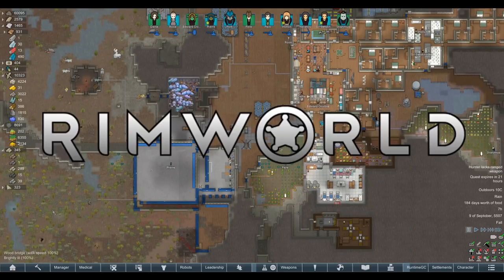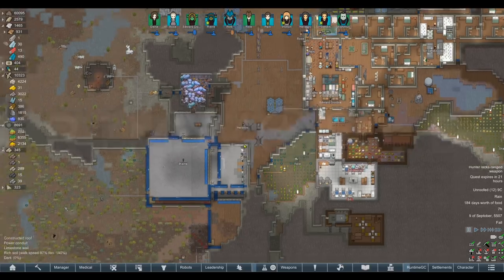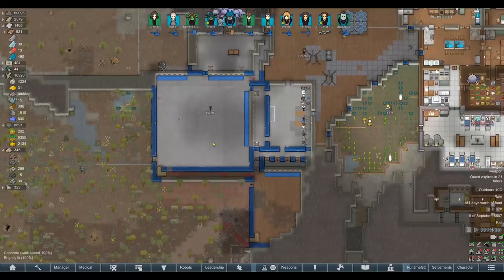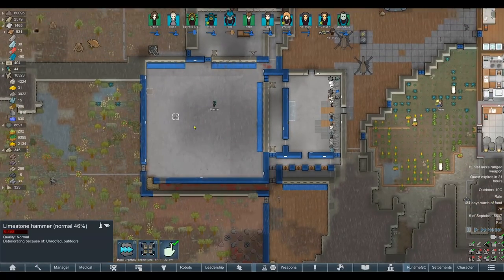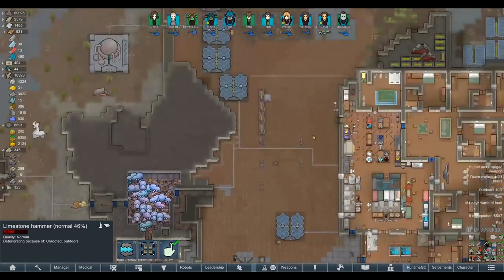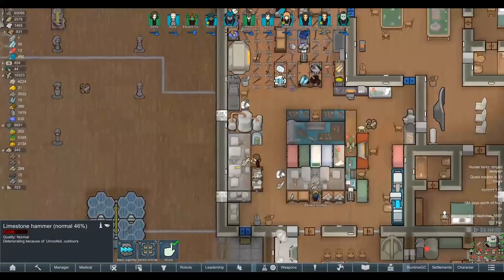Welcome back everybody to Rimworld. Yesterday we left off on a raid of something like 200 elves, 150 elves, something crazy like that. I've given them a little bit of time to try and tidy up things the best they can. We've literally got like one more weapon to haul back to the base. The corpses have all been hauled into the spider lair as well, so we've done a pretty decent job of tidying up.